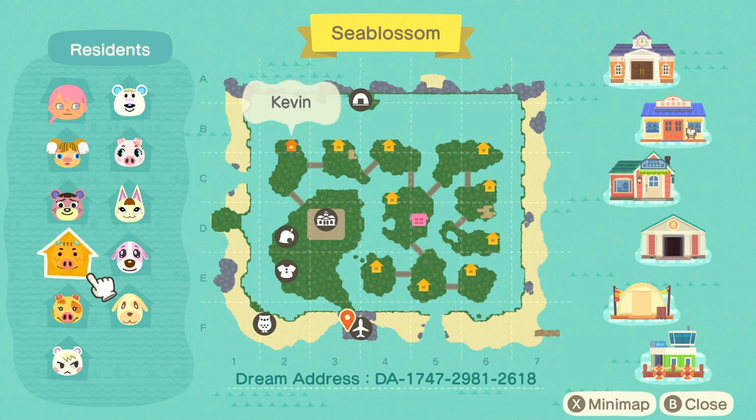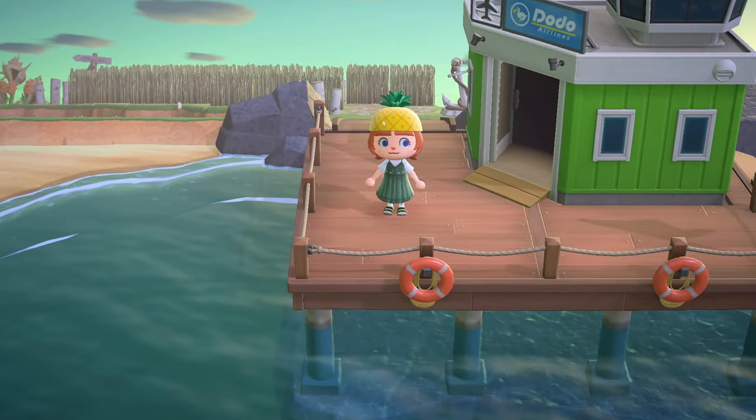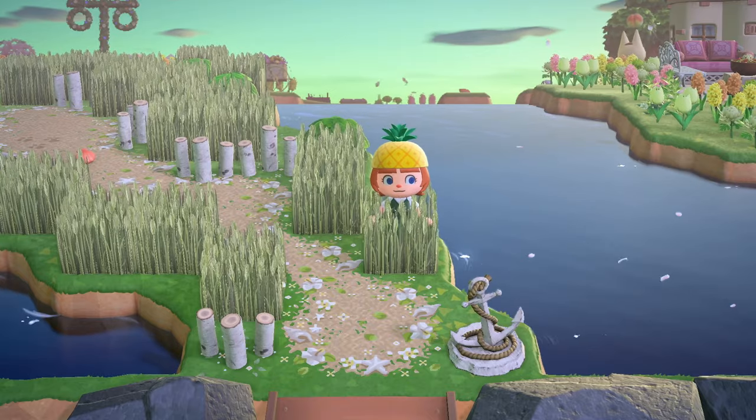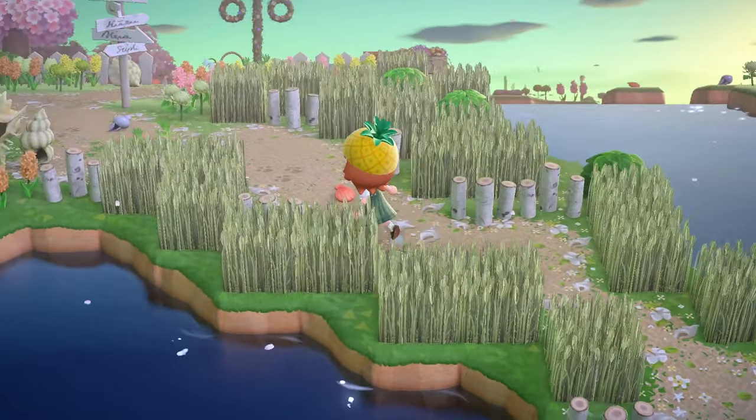These are super cute villagers — very spring themed. We've got pink and orange predominantly here on the island and the island itself has a coastal spring core theme. It is cherry blossom season too, so we have these beautiful cherry blossom petals. Just saw Mary over there — really cute.